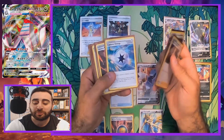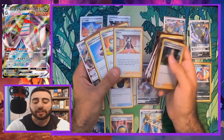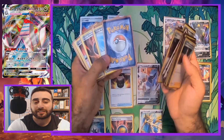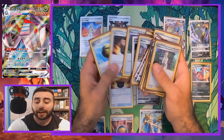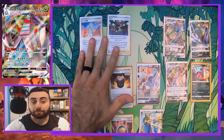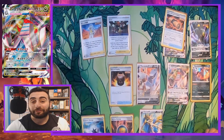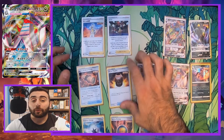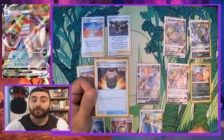We're running Professor's Research, Crobat V, Boss's Orders, fighting energy — which will be replaced with Impact Energy — single strike energy, Quick Ball, Evolution Incense, Escape Rope, Marnie, Switch, and normal consistency cards. We'll have metal energy, and this will take the place of metal energy — Tower of Darkness, energy switch, and a bunch of normal single strike cards.